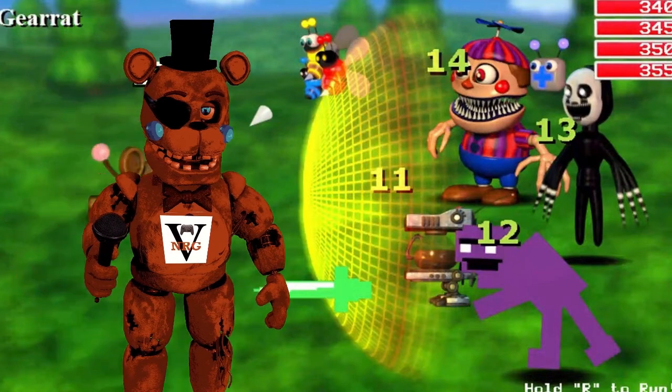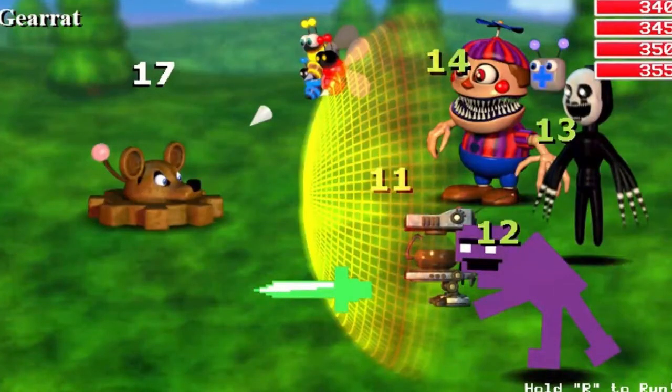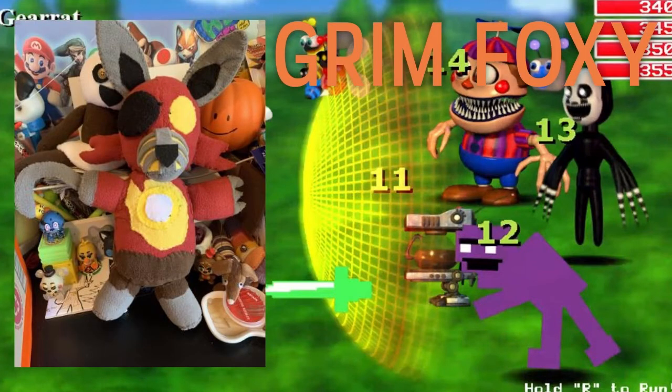Starting us off we have this incredible Grim Foxy plush — it looks so good. Personally I think this body style is a lot more adorable than the original Funko. I would love to see more in this type of style because it just looks more cuddly, even though it's a murderous animatronic. I love the attention to detail even though they had to simplify it for a plush. They did a great job getting all the key points so you can tell which character it is. The coloring is great, I love the fire on the belly, the endoskeleton muzzle, the yellow eye, the endoskeleton ears, and it even has the eye patch.